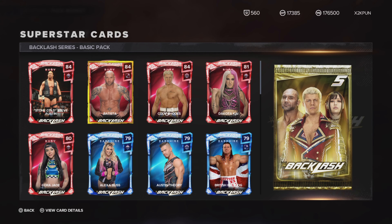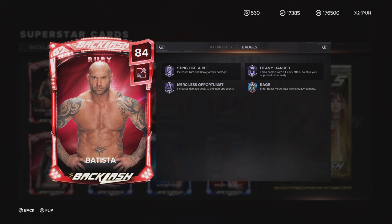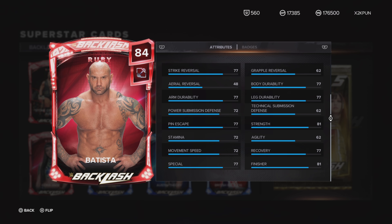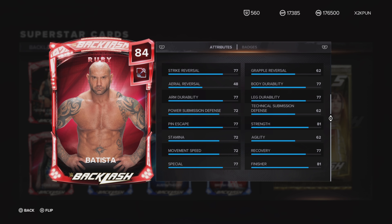Let's look at the next card. We got a Batista — I think we got an Emerald Batista in the weekly towers. That card was pretty good. He has Sting Like a B and Heavy Handed — those two badges together let you stun your opponent really quickly. He's 84 overall, has Strength on 81, everything else in the high 70s.